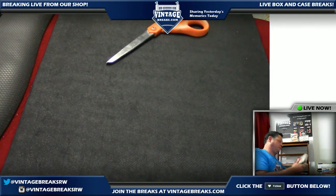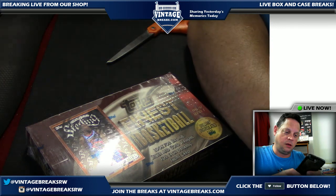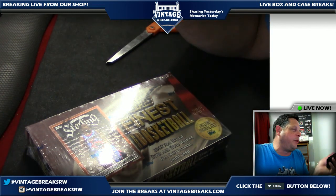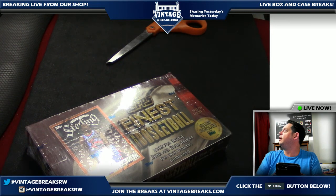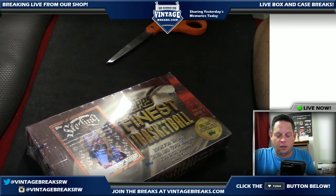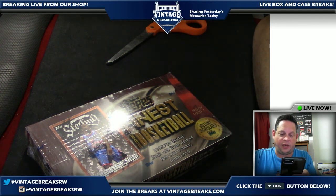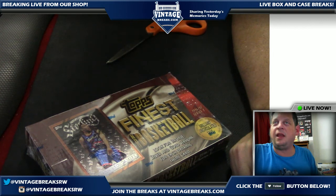We're going to do the game of peachy hockey right after this. Very exciting news here on VintageBreaks.com, coming to you live. I just learned that we can lower the '86 Fleer counter to four — that's very cool, John, if you could take care of that. We are about to break a 1996 Finest unopened basketball box, first series. Unbelievable.